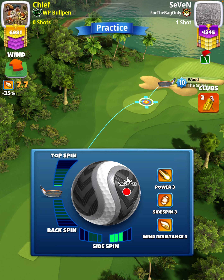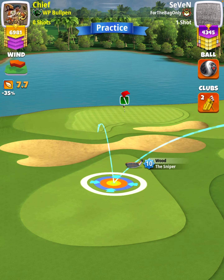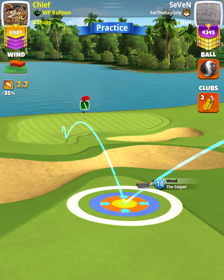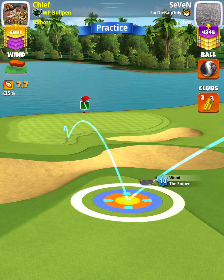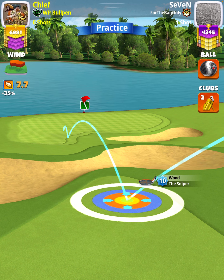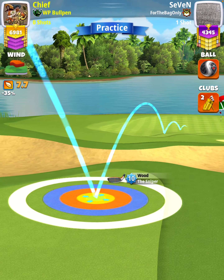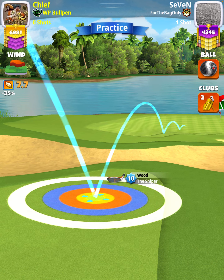We're going to apply 0.2 topspin with three right spin, then position ourselves so the white ring is touching the rough on the left and the clear ring is touching the rough on the right. Our adjustment is going to be P3 max plus 10 percent elevation using Sniper 10 numbers.